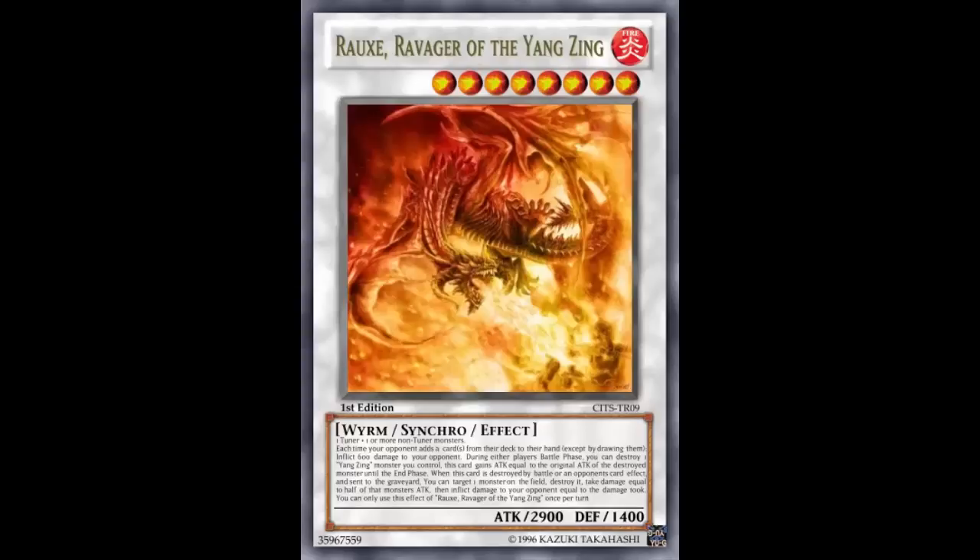The first effect: if your opponent adds cards from their deck to their hand, except by drawing them, you can inflict 600 points of damage to your opponent. This isn't even once per turn, so literally every individual time your opponent searches from their deck to their hand, they're taking 600 damage. That's fine, I guess.